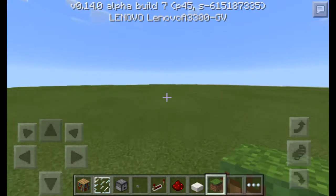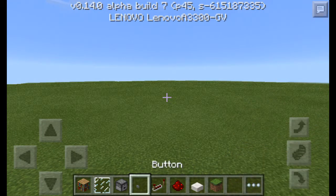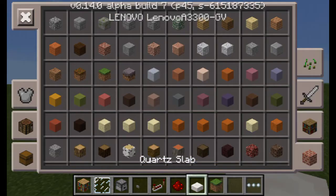So you just need a chest, glass pane, dropper, button, hopper, redstone, and your block of choice.